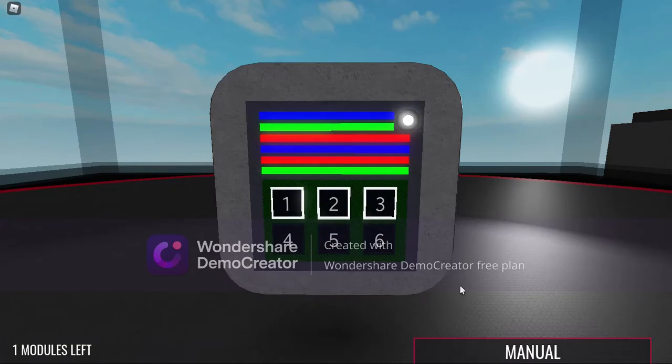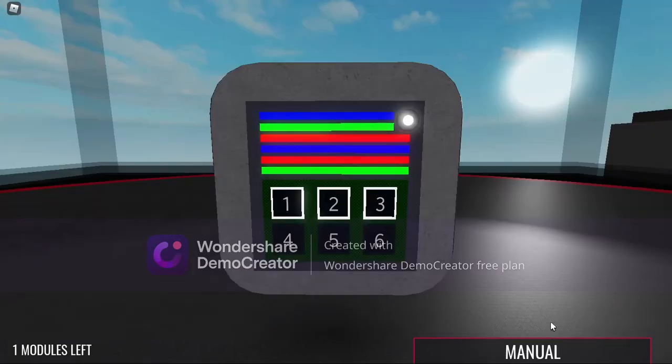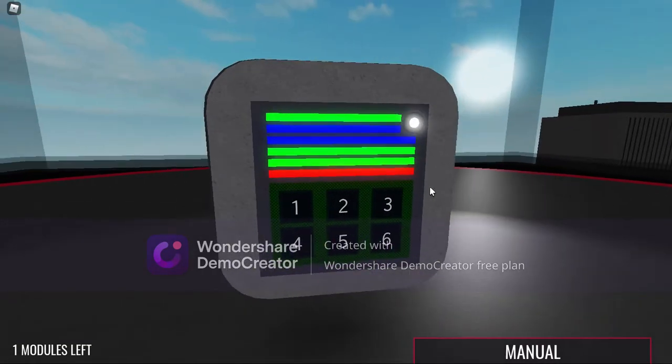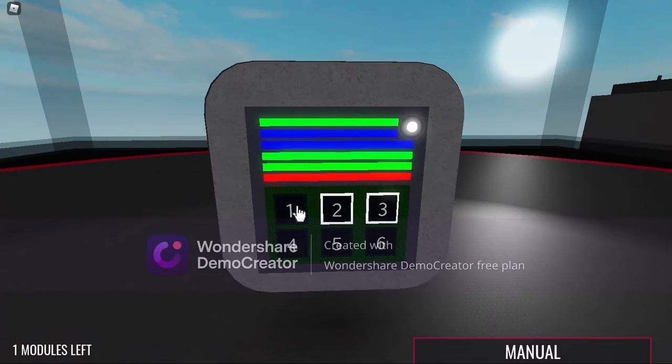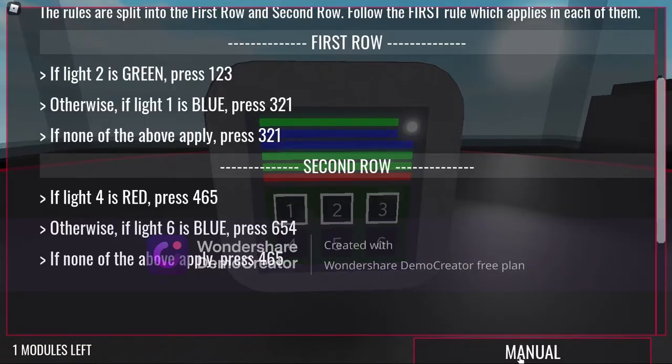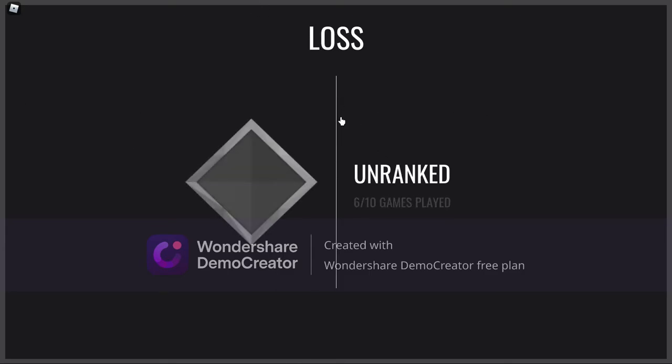Okay, simple enough. First we do 1-2-3. Then if I am understanding this correctly, we do 4-6-5. Alright nice, now let's see what else we gotta do. This seems harder, so we do 3-2-1. And then we should do 4-6-5 and finish this. Are you flipping serious — I just got the hang of this and the bomb just blew up in my face. That was actually BS.